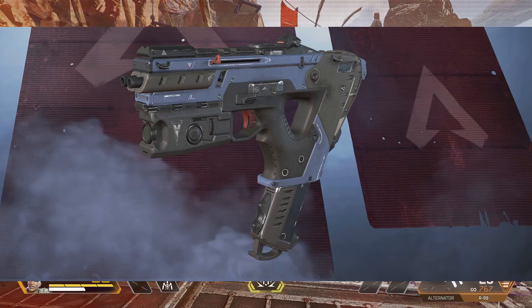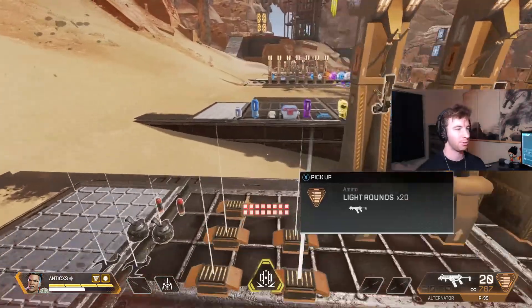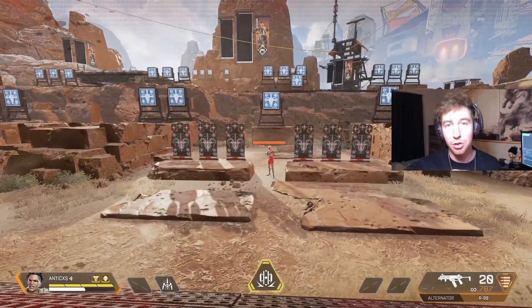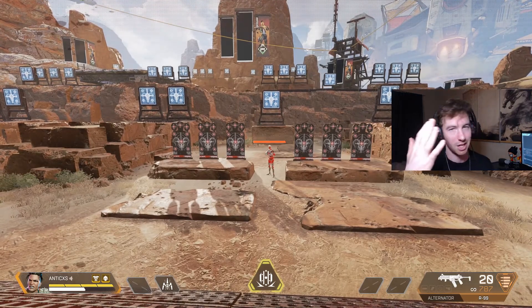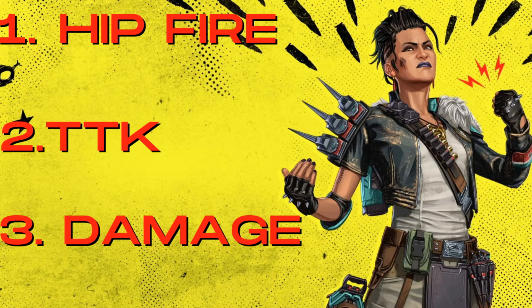The R99 versus the Alternator — which is better in Apex Season 12? It's been a while since both these guns have been on floor loot, so we're going to do a video discussing it. We'll go over three major things you need when deciding which gun to pick up: time to kill, damage output, and how much a full mag does with gold and without a mag when first picked up off the ground.